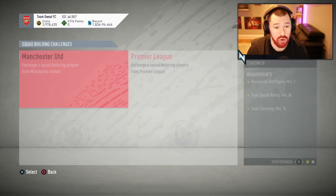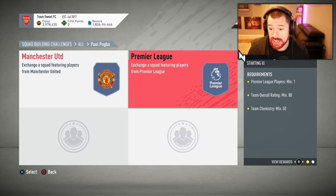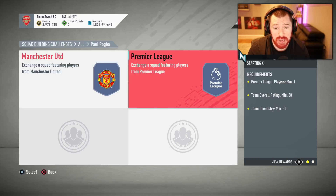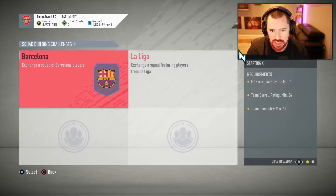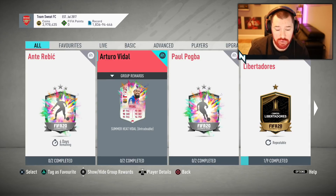Two squads: it's going to be an 84-rated squad with a Man United player for a Prime Mix players pack, and an 88-rated squad with 50 chemistry and one Premier League player for a Rare Elections player pack. That is cheap. Compared to some of the other SBCs, that is cheap. Vidal is 286k. I think Pogba is probably about as cheap, if not cheaper, than Vidal.